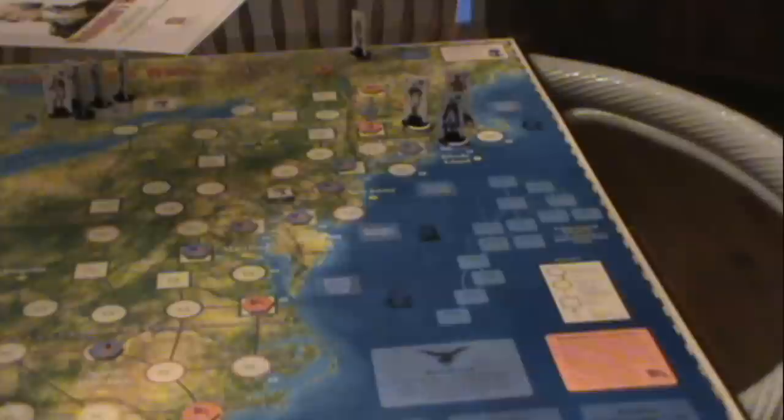The British need to control six colonies to win the game, whereas the Americans need to control seven — though the Americans could count Canada as one of those. You check at the end of each turn whether the war has ended. Like in We the People, there's a Lord North's Government Falls card — he was the Prime Minister of England at the time. The earliest the war can end is 1779 through Lord North's government falling, so after 1779 you have to be prepared for the war potentially ending every year.